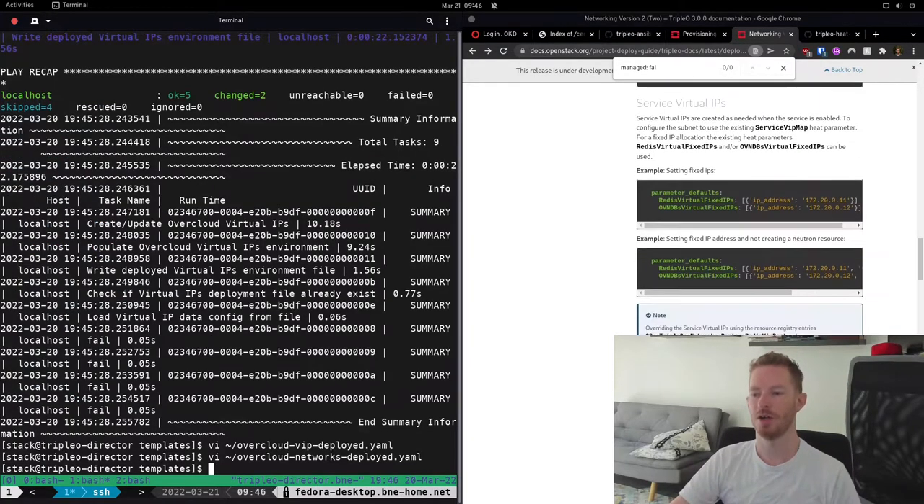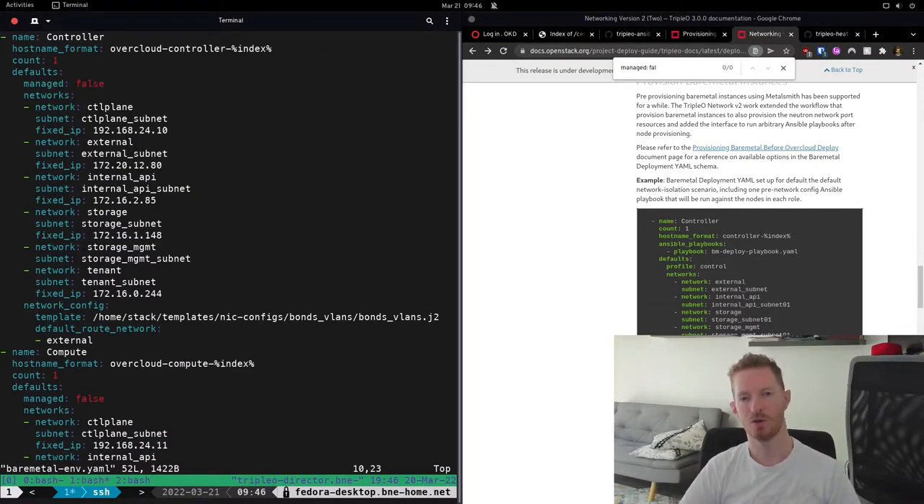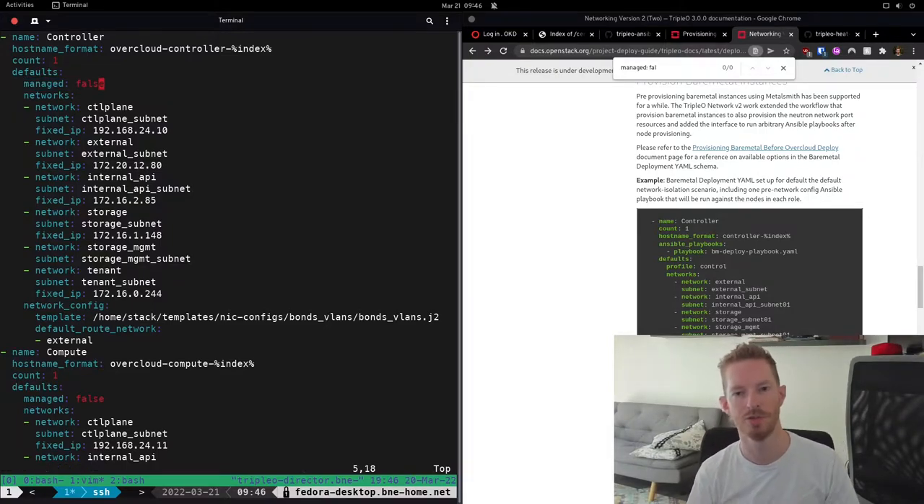The final step is to provision our bare metal instances. This needs a new file — in this case I've called it 'bare-metal-env'. We go through and define our node counts for roles; for example, I'm deploying one controller. I'm setting 'managed: false' because I'm not using Ironic to provision these nodes — mine are virtual machines running in CNV and Ironic has no way to control them, so I've manually configured them as shown in the last video. If you're doing a traditional deployment with bare metal nodes, you wouldn't include this line.